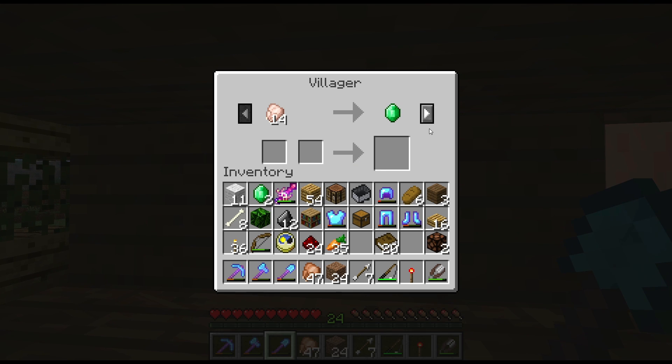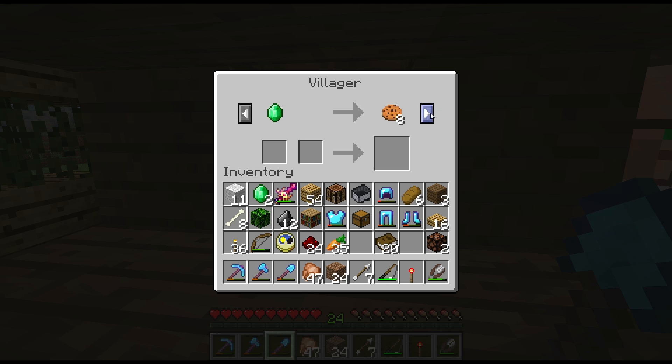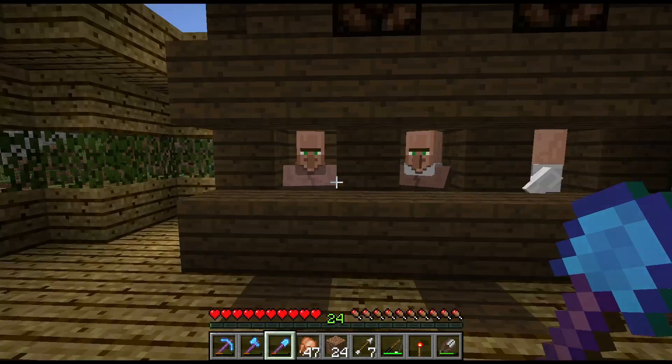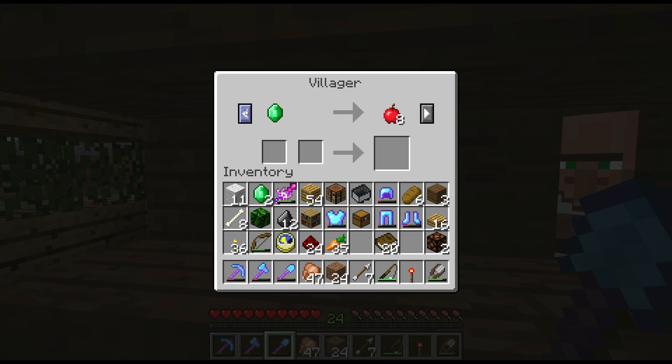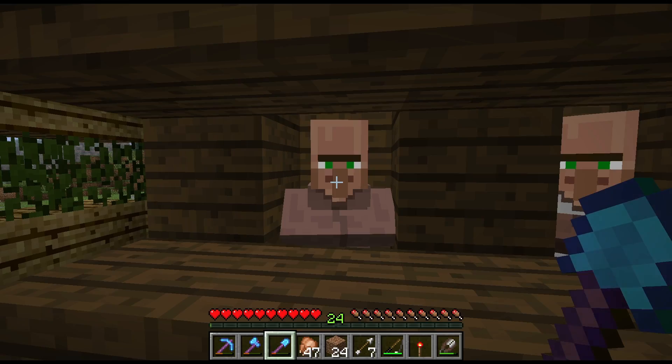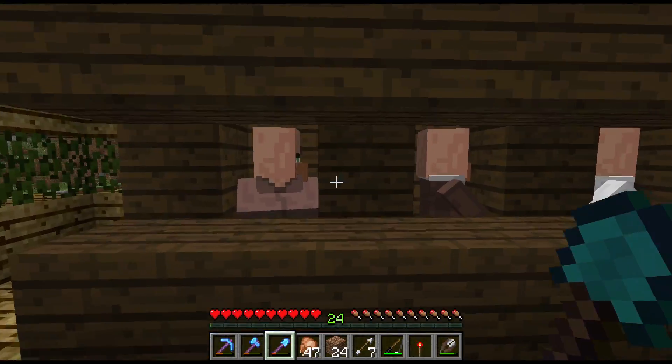I've been using the farmer the most. What I've been using a lot is this wheat trade — I'll put a bunch of wheat in there because we have our huge wheat farm down there. Eventually he's going to lock this trade off. But the key with villagers is if I go to his last trade and do just one of these trades, some pink particles will come up and then it unlocks all previous trades, so I can keep spamming wheat for emeralds.